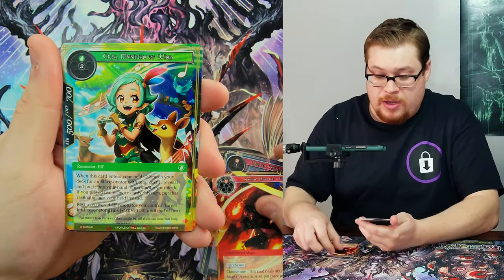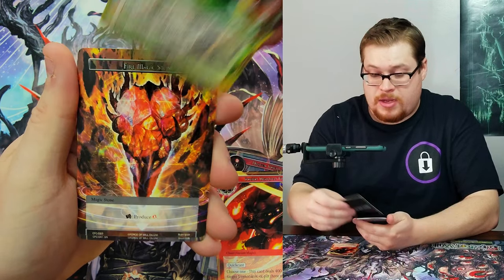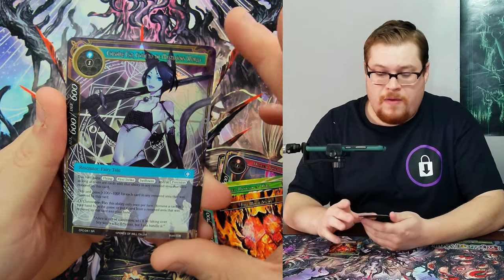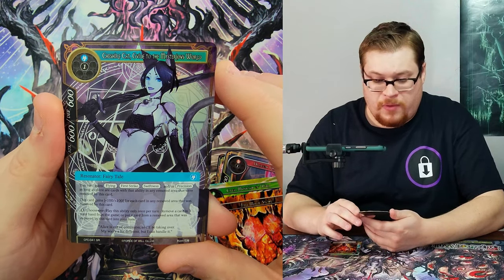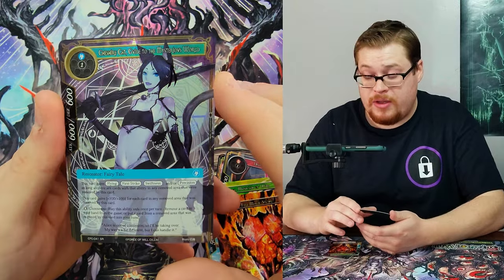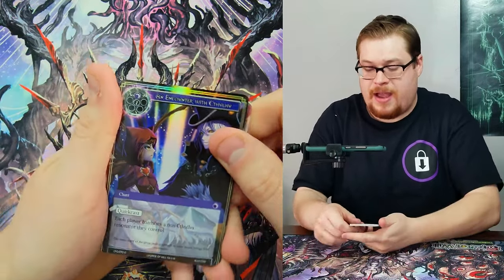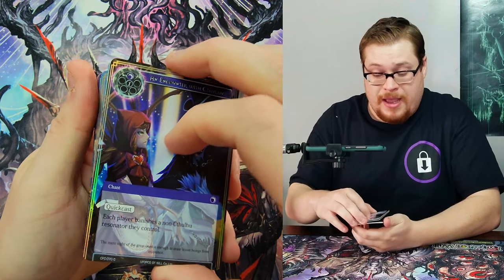Straight into uncommon — Musician of Wind as our rare, Fire Magic Stone, and then the Cheshire Cat super rare full art foil. It's not quite the full art but it is our super rare foil — not bad, that's a pretty good one.